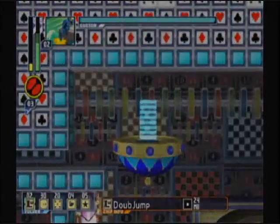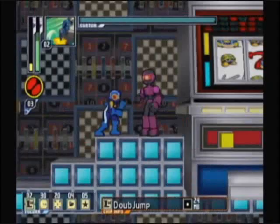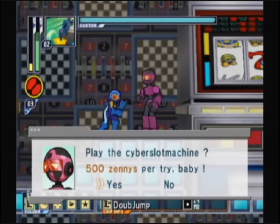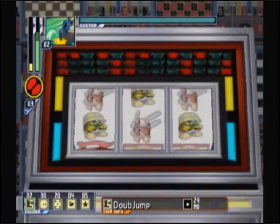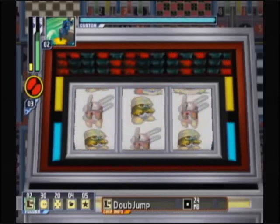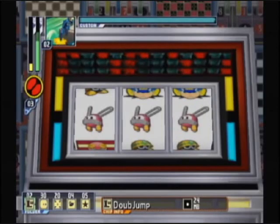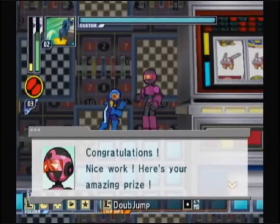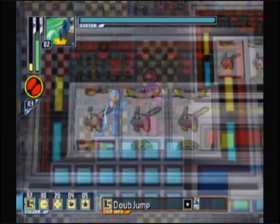So up here we have something a bit special. Play the Cyber Slot Machine? 500 Zennis per try. Press the A button three times to stop the drums. Yes, it's a slot machine. Winning will give you random chips. Notably, you can line up a full picture of Roll on this slot machine, and that's the only way to get three Roll chips. A true pain in the tail, that.